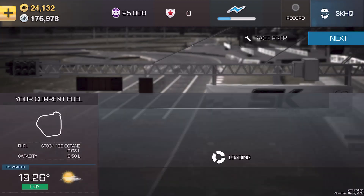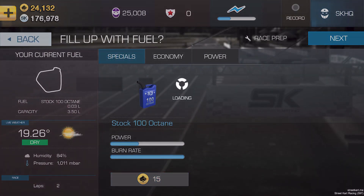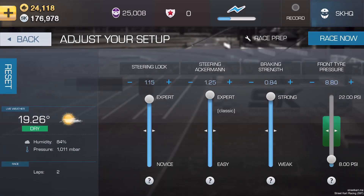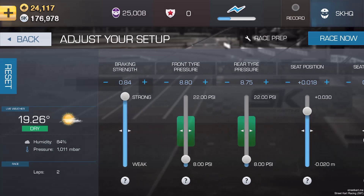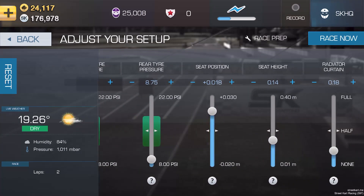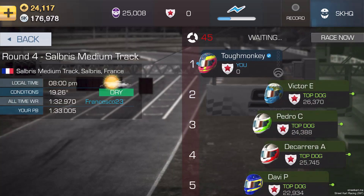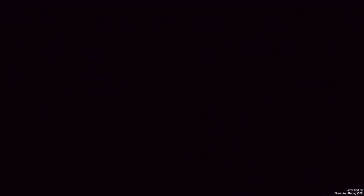This time we're running the medium configuration. I did this run a couple of nights ago. I'd set my cart up for around about 22 degrees and I was running some pretty good times. I was about 10th off of the world record at that point, and then suddenly the temperature dropped by three degrees. I thought I'm going to leave it at the current setup and see what happens, and this happened.